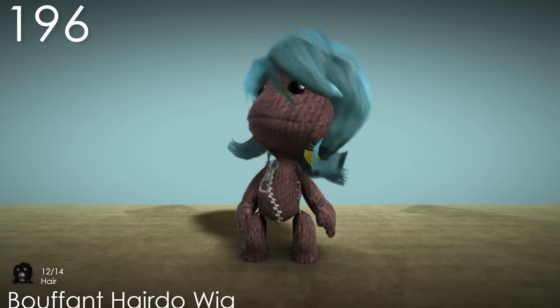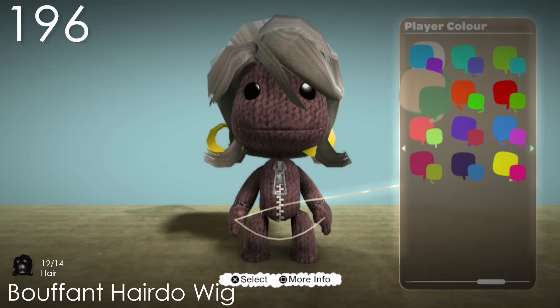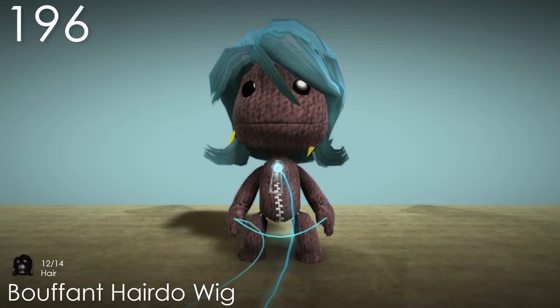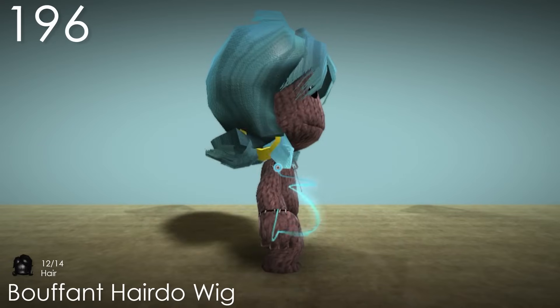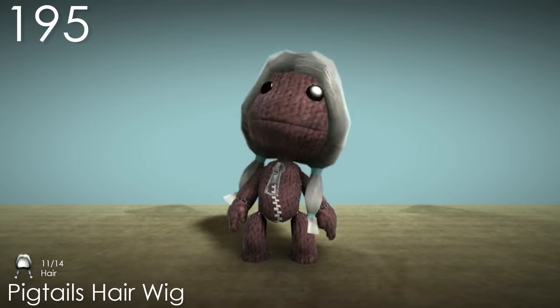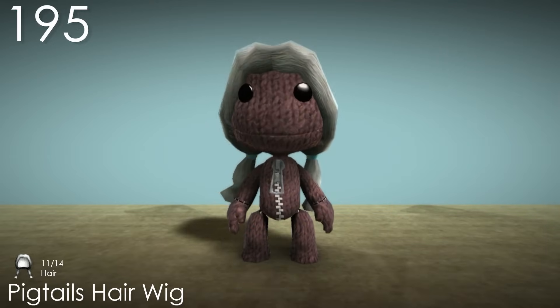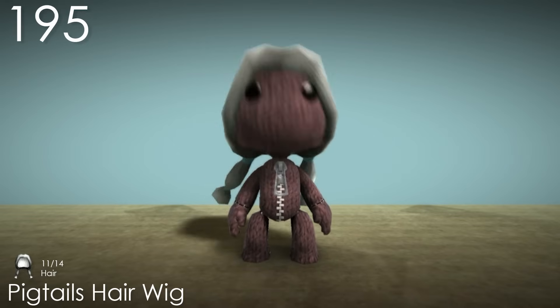Number 196: Buffon Hairdo Wig. This is another wig that the majority of uses the popper colour, which is disappointing because it's a cool hairstyle. The earrings are what makes this costume a bit better — I would have much rather they took on the popper colour instead. Number 195: Pigtails Hair Wig. This is a costume that uses the popper colour nicely. It's only the hair ties that change colour here, and the physics on the pigtails are nice too, but the rest of the costume is just too ugly for me.